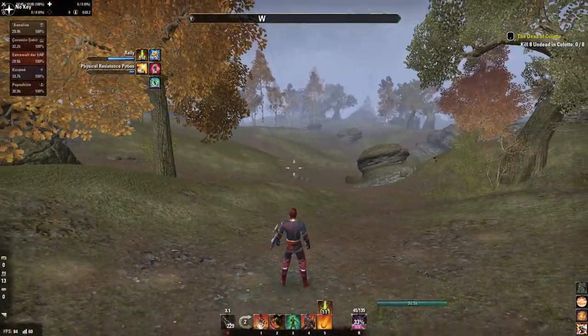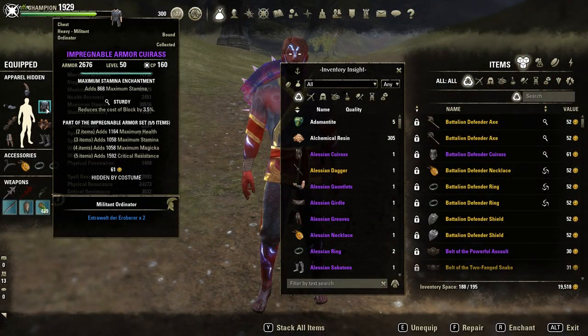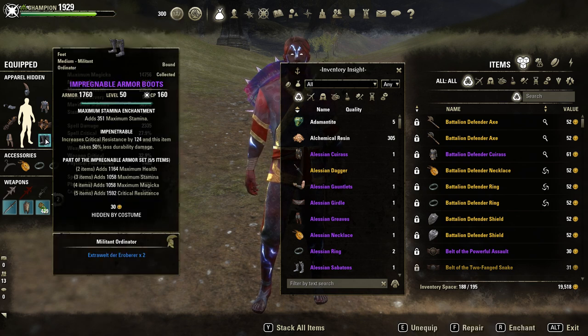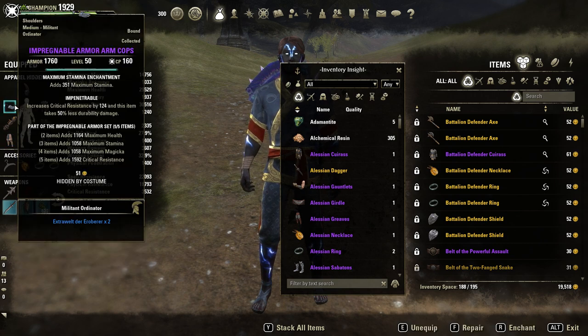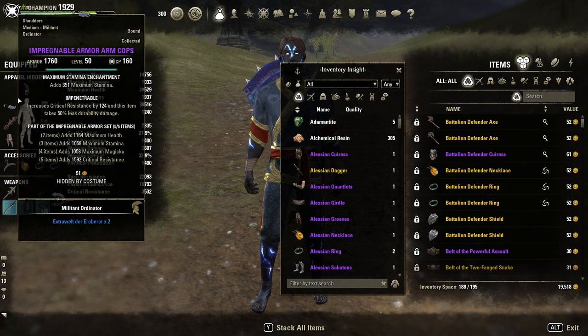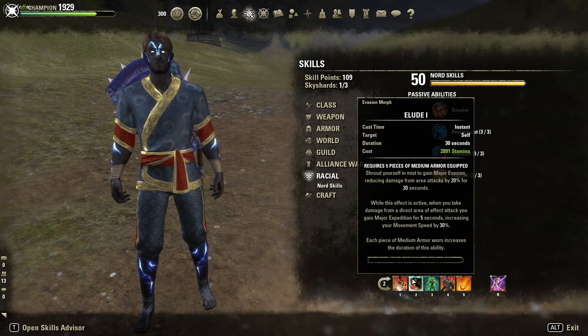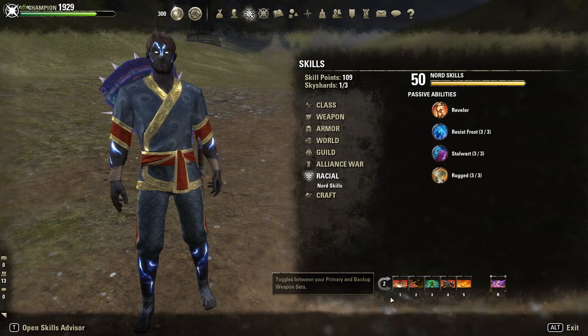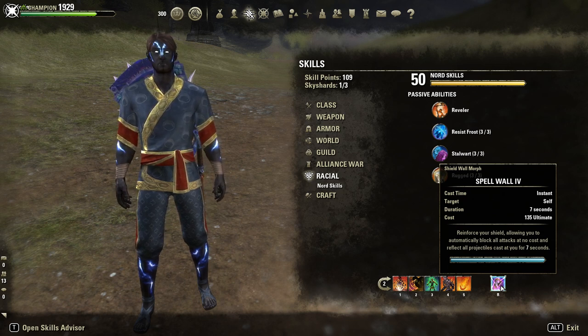Second build with medium armor this time. Instead of Fortified Breath I am using Impregnable, the chest in heavy for max resistance and sturdy. Then medium boots, guards, and shoulders — two impen and one sturdy. And a heavy Impregnable helmet, so a 5 medium, 2 heavy setup. The other armor pieces are exactly the same as the first setup. Skills are almost the same — I just swapped a slot for Race Against Time, and Spell Wall on the back bar instead of Corrosive Armor. Race, food, mundus, and CPs are the same as before.